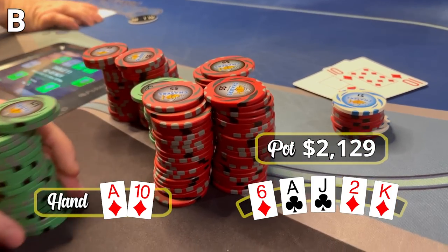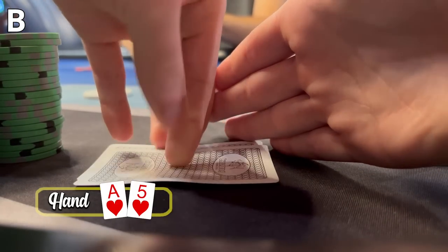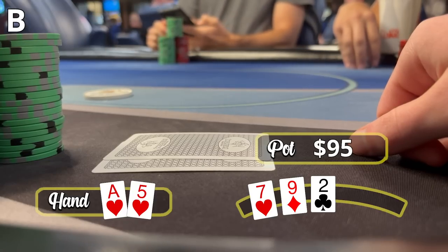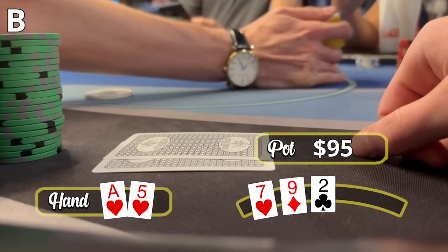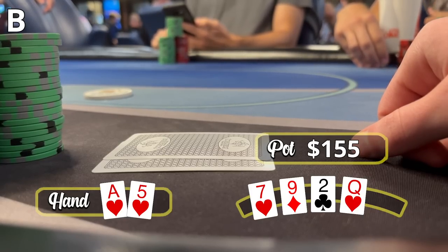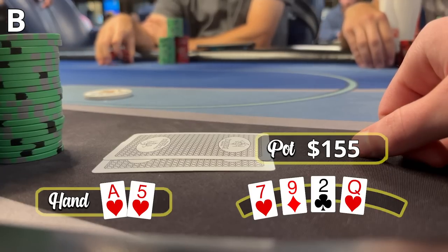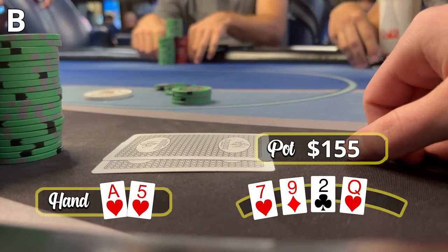We're running pretty damn hot to start the session. Here we have Ace-5 of Hearts on the button. Cutoff limps; I raise to $40 and the Cutoff calls. Flop comes 9-7-2 rainbow — pretty ugly for our hand, but we could have a lot of strong hands on this board. I bet $30 and the Cutoff calls. Turn comes a Queen of Hearts. Cutoff checks with around $700 behind. This card is better for my range as the raiser, and another bet here puts a lot of weaker hands in a tough spot. I amp up the pressure and throw out $175. The Cutoff doesn't think long before folding.